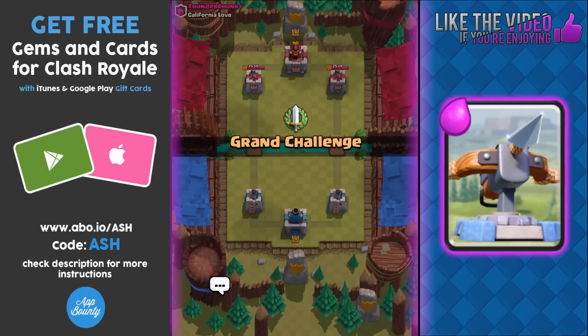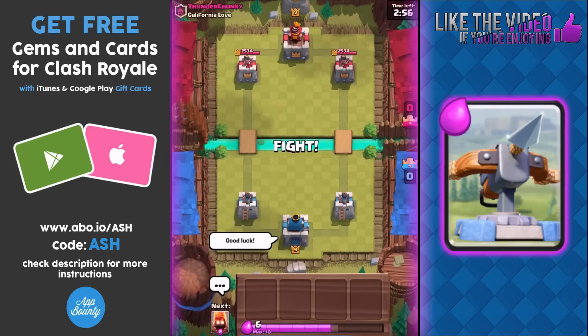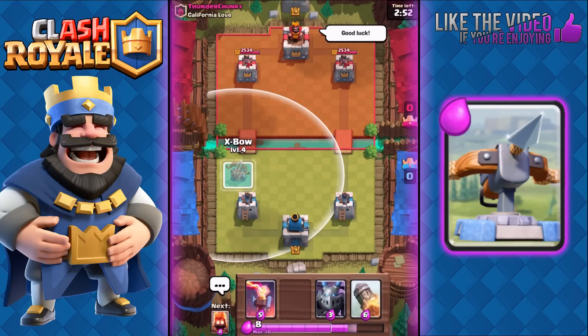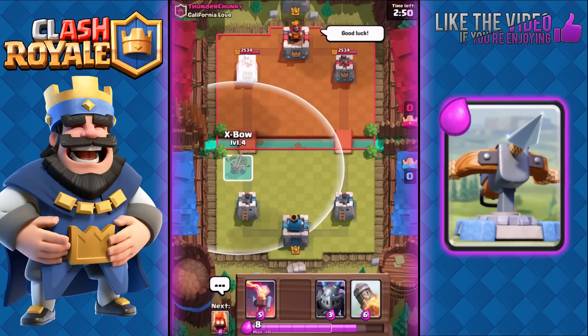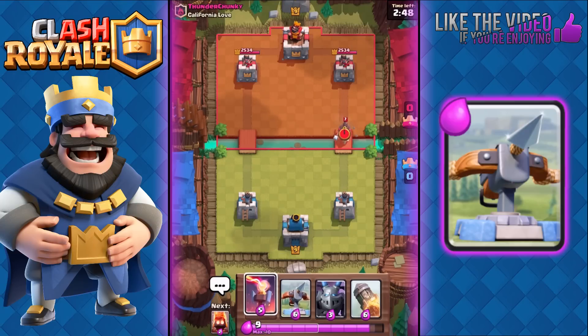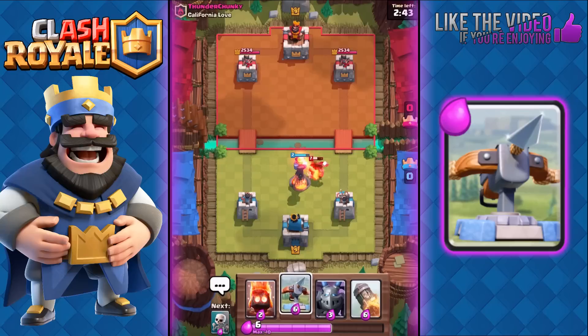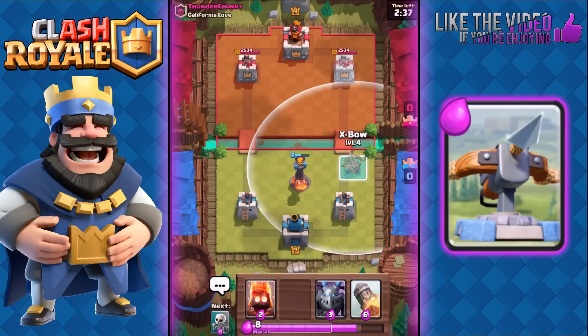Good game. Next battle against Thunder Chunky. We have Inferno, Expo, Mega Minion, and Rocket. We're gonna play our Expo on the left — but he's got a Hog Rider so we're gonna play the Inferno instead, then play our Expo once we have Elixir. An unsupported Expo is really bad — you really need support for your Expo.